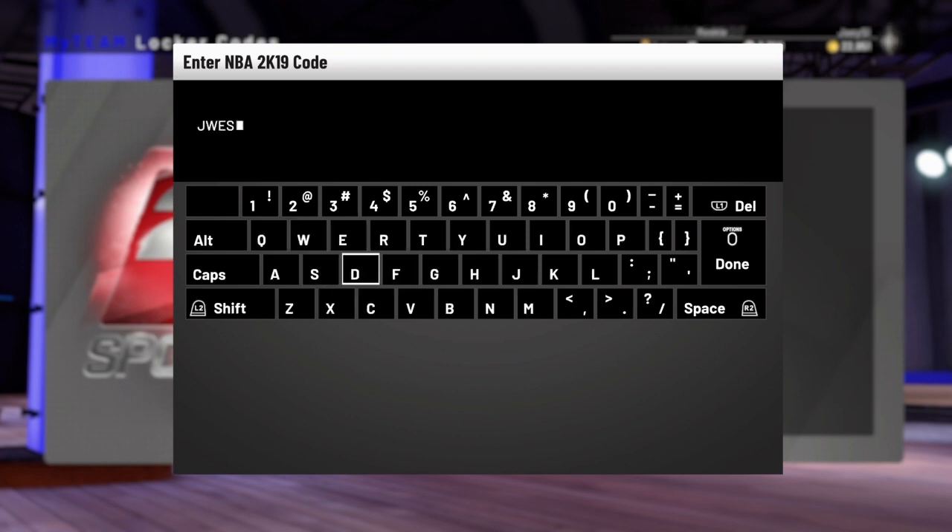Without further ado, let's get right to the Locker Code. The very first five characters are J-WEST. Make sure that you are capitalizing the letters. J-W-E-S-T, and put a dash in between every five characters. The next five characters are 6F2AY — you guys can see it on the screen — 6F2AY, dash, 8C-GFC.